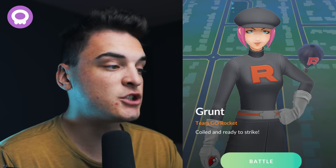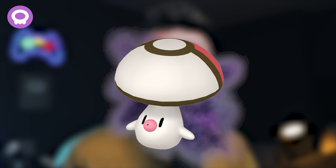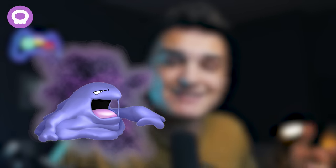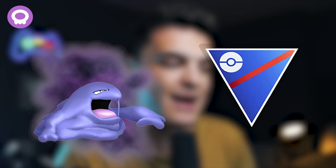The Poison Grunt says 'Coiled and ready to strike,' getting you encounters with Shadow Grimer — which can be shiny Shadow Grimer — or Shadow Foongus. Shadow Kantonian Muk is decent in the Great League and some limited Great League metas, so not a bad Pokemon to grab.